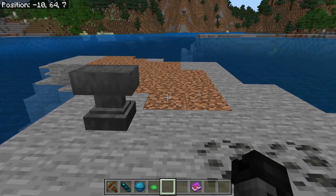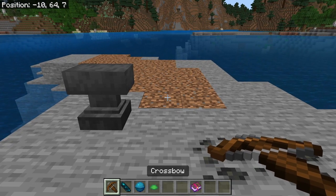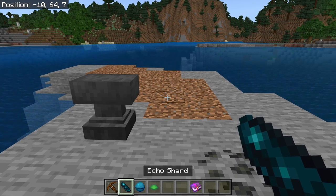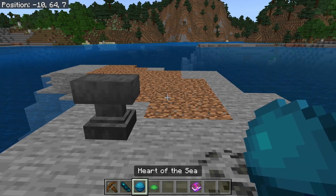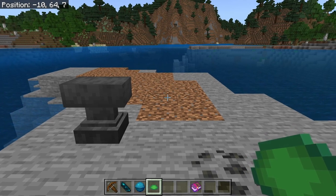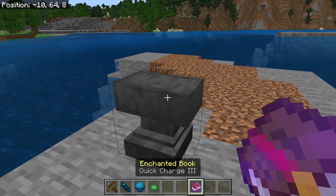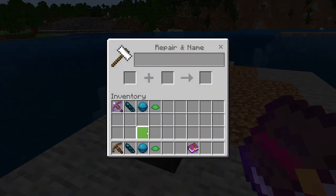Alright, so first things first, we're going to craft our gear. Today we're going to need to get a crossbow. You're going to want to get an echo shard, heart of the sea, and a scute. And for that crossbow as well, I always say that you should get a Quick Charge book — it really makes the reloading process a lot faster.